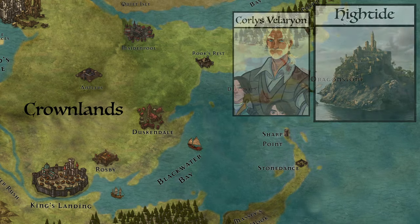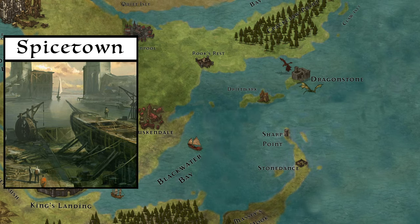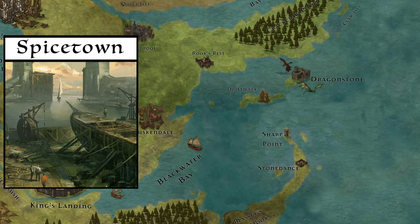Key towns on the island include Hull and Spicetown, among numerous shipyards. The large fishing village of Spicetown sits in the shadow of the new castle Hightide.